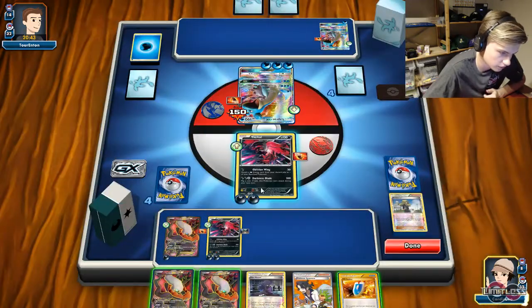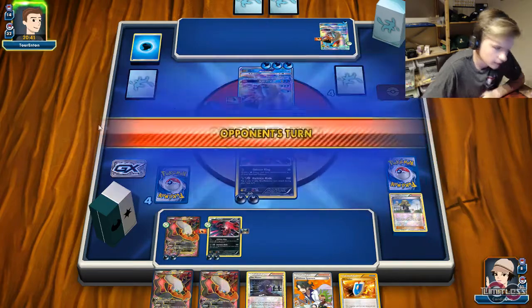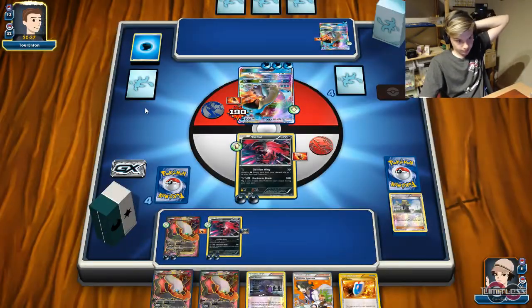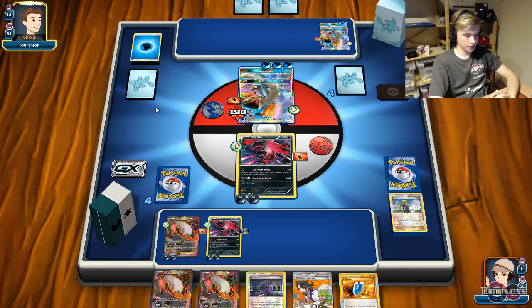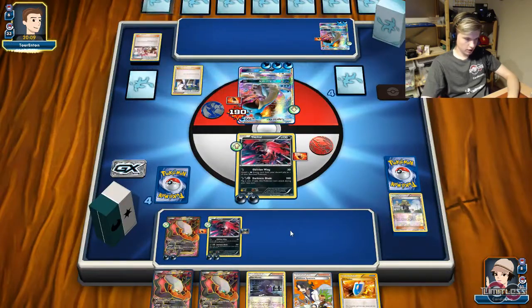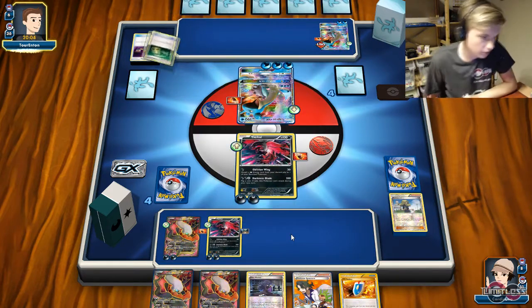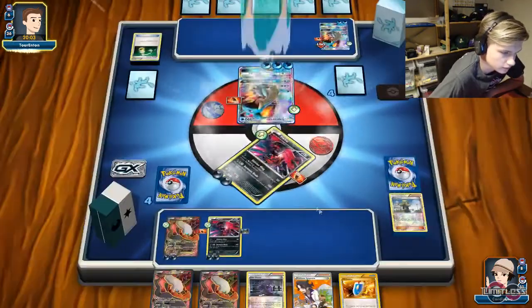He discards the coolant energy stuff. Oblivion Wing because of 190 — and Darkrai. It would be a lot better, a lot versus 180 HP — it would be a bit less tanky of course, but a lot easier to deal with. I do six energies, nine energies, three left. He's going to play Sycamore — six cards left in the deck. I'm maybe being able to run him out of cards, who knows at this point.